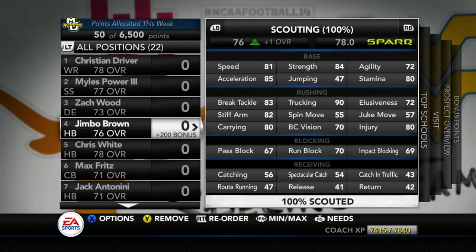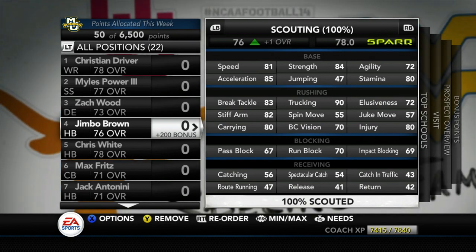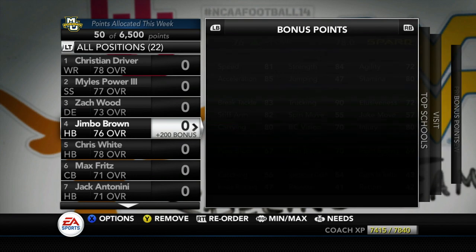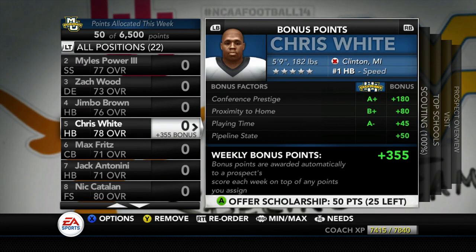My favorite recruit is Jimbo Brown — I love that name. He's got 90 trucking, which is what I love most about him. He's a slow guy at 81 speed, playing fullback but recruiting as a halfback. He's got 72 elusiveness, 83 break tackle, 80 carrying. He's not much of a receiver so we'll look to use him as a first and second down back. He'll need a third-down back alongside him. He's a four-star out of Pennsylvania.